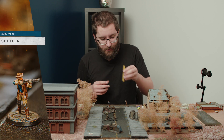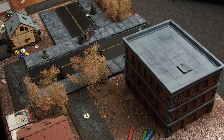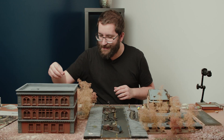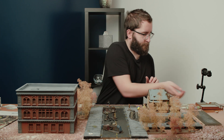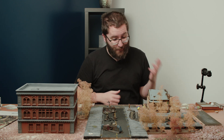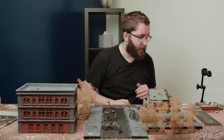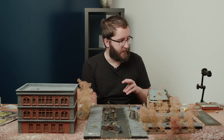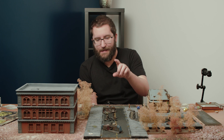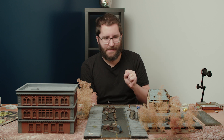Next we activate our other settler. They move up one and again take a pot shot at that Super Mutant, which is still within blue range — we need to roll a six or lower to hit, which they do. Two yellow dice for another two armor breaks and two physical damage. This Super Mutant is now up to four wounds with only two remaining, so we're close to getting rid of that guy.